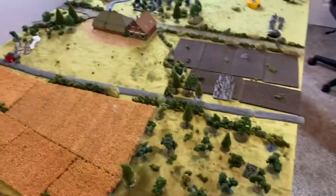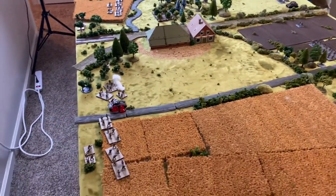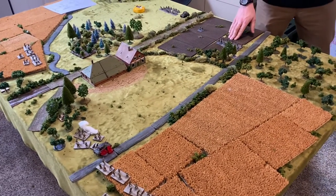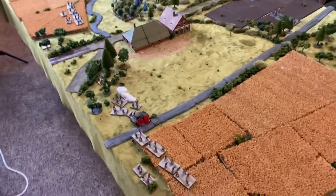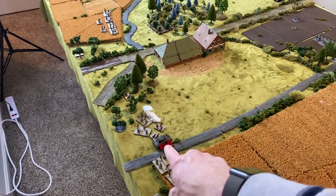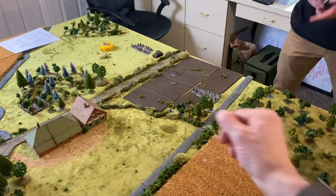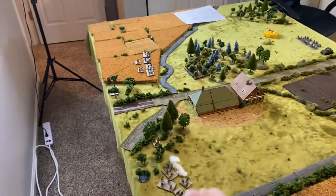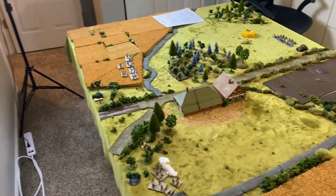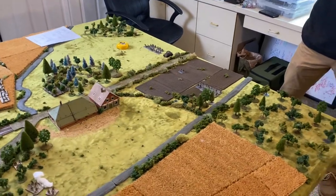Turn one is completed. I knocked one of his squads down to one stand, and I also ran out of ammo — low ammo on one unit. This unit got two shock. McMurray moved his guys on, that squad is gone, mortar and tank in position. My commander, crew squad, and mortars are back in the woods because I spotted his mortar. They moved on this turn, will unlimber next turn, and can fire on turn three.